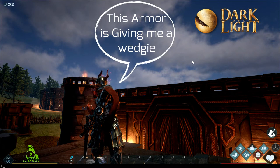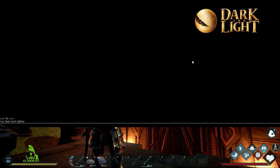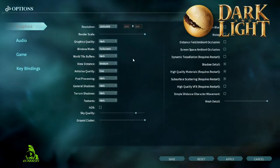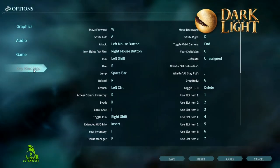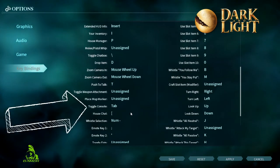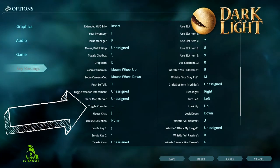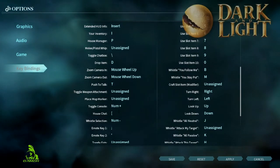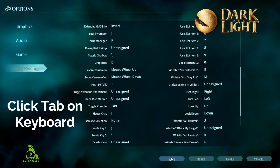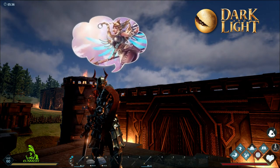Let's jump into this. The first thing you want to do is hit Escape, pop into options — fairly simple. Go to Key Bindings and look for Toggle Console. Normally it says Number Plus, but you want to change it to Tab. Click save — that part's done.